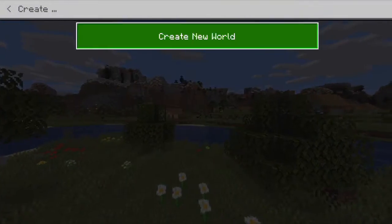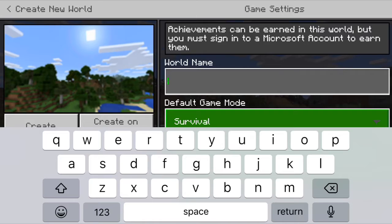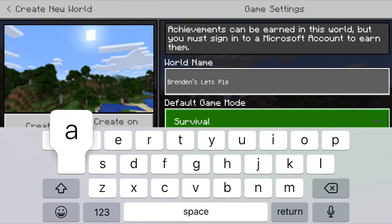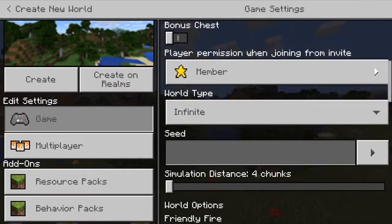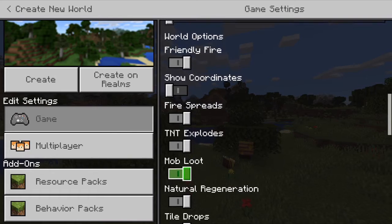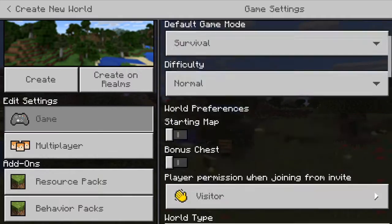I'm going to start a new world. Okay, random seed, visitor — if you join, friendly fire — okay. Let's start it.